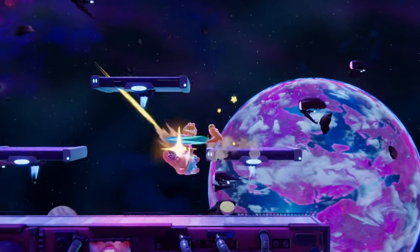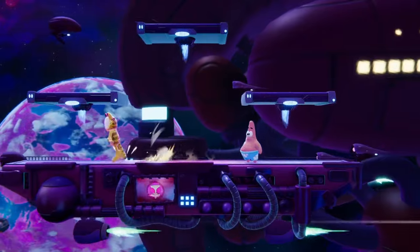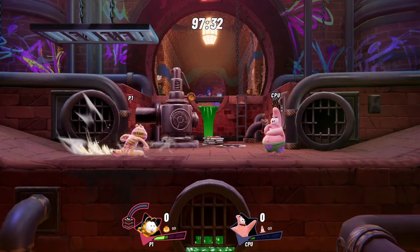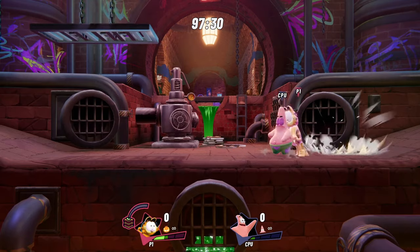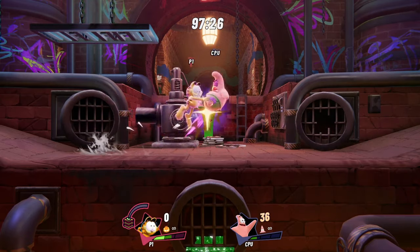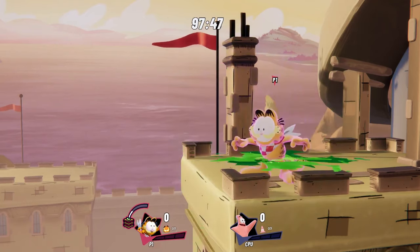When he's in this state of the zoomies, Garfield runs, jumps, and falls a whole lot faster. The meter can be consumed at any time — the more of it you have before activating, the longer the Sugar Rush will last. If you're having trouble building up that food meter or just need a quick boost, the slime version of the move also fills up meter about halfway before activating.